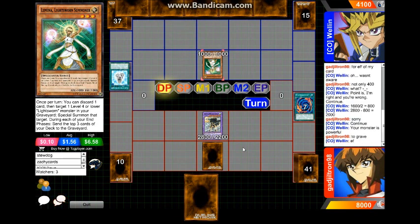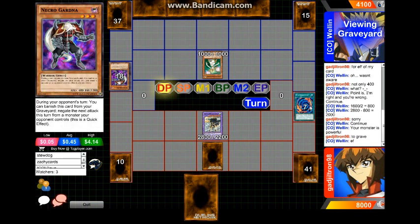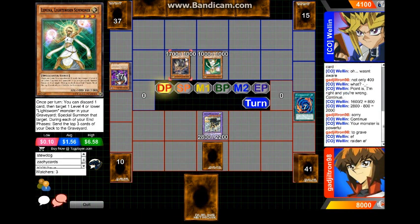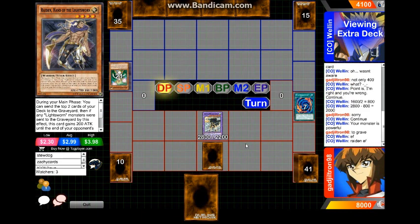Here's Lumina — I guess he has to click it to read it. What's up with guys on DN clicking cards? You don't have to click it — you can just hover over it and it pops up. It seems like Gladgytron just doesn't care about my advice and keeps on clicking. Wellin uses Raiden's effect, mills double Needle Bug's Nest. Now it is time to finally synchro summon — go into Michael or Black Rose. Personally I'd go for Black Rose because the effect happens on summon and I'd be able to get rid of both cards.